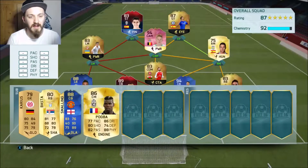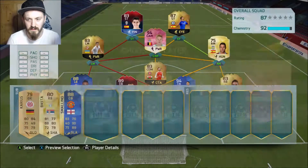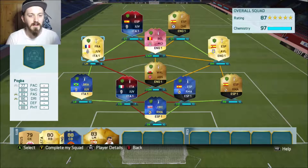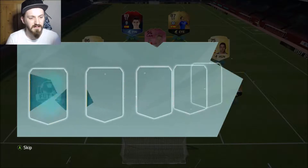I could probably take Pogba, playing him at left mid. Or we could take Tony Kroos or Iniesta — but I'm going to take Pogba. We'll put Pogba in there; he gets a strong link to Morata and Alexandro, who is on 6 chemistry so that's not too bad.